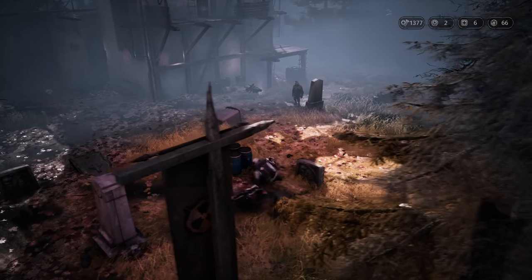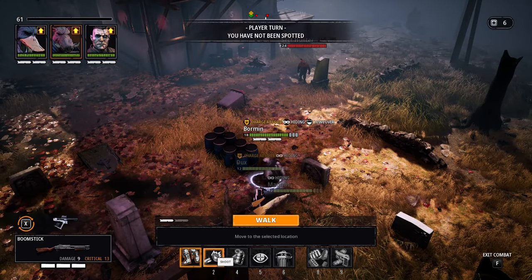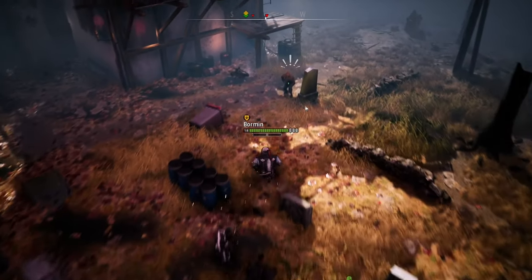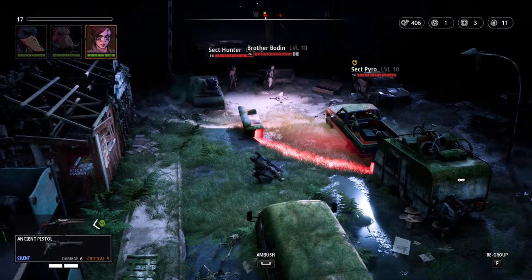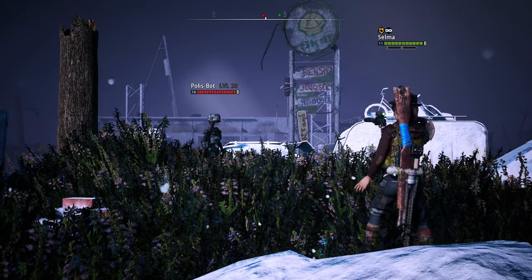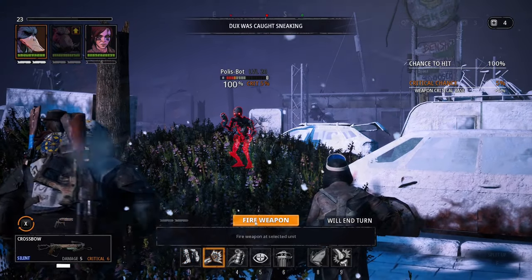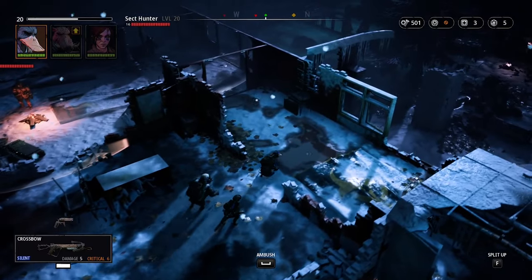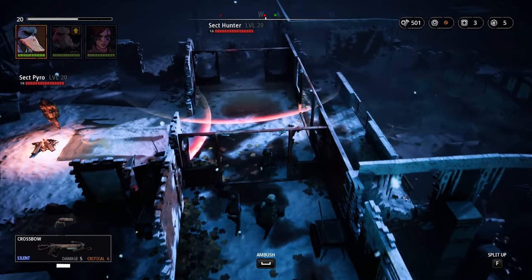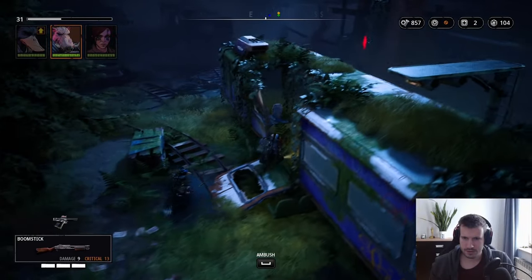Encountering enemies switches the game into turn-based combat mode. Mutant Year Zero places heavy focus on choosing your encounters. There are ways of sneaking around tougher opponents as well as various options for eliminating single stranded foes, making an encounter way more manageable. The first thing you should do is scout the area and look at patrol patterns. There is usually at least one or two enemies who tend to go too far and can be silently picked off.